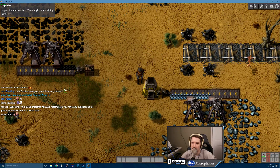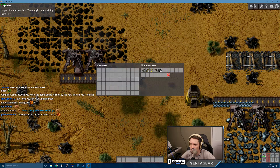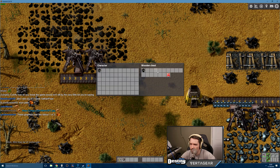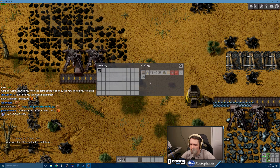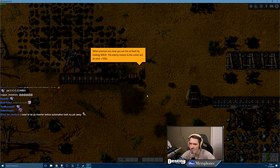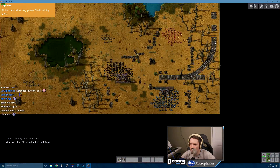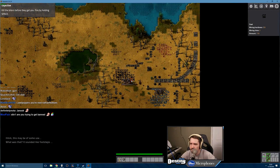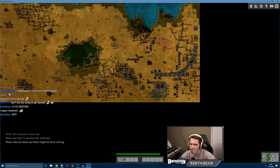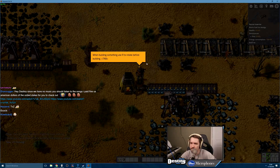Okay there — inspect the wooden chest, there might be something useful left. How do I take everything out of it? Oh whatever. Wait, where did all that stuff go? Oh, am I equipping it? When enemies are close you can find them by holding space. The second inserter is reversed — when building something, use R to rotate before building.